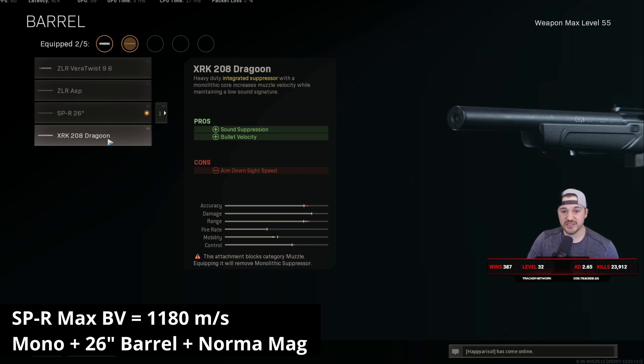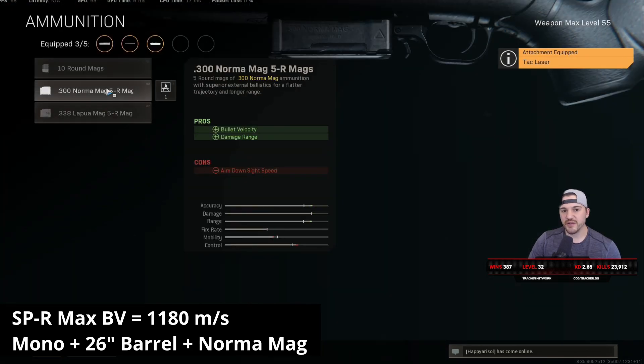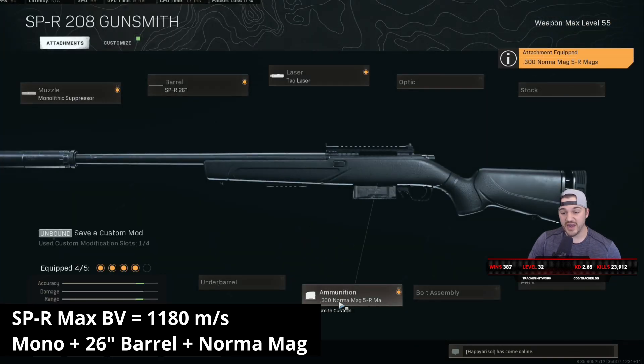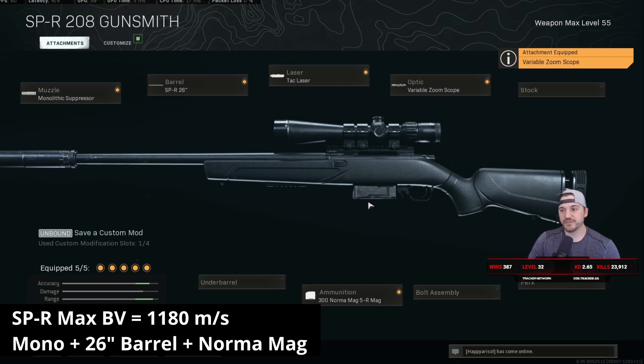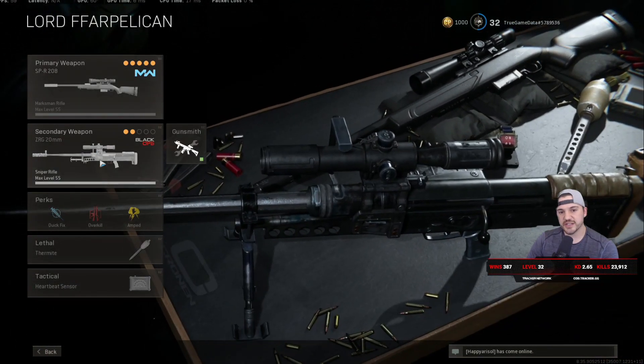Just a side note — the dragoon barrel is an integrated suppressor so it has no tracers, which means you can be a super sneaky sniper and people won't know where you're shooting from. But bullet velocity is terrible so it's hard to use at any range. Anyway, for the SPR build: monolithic suppressor, longest barrel, tac laser, normal rounds — normal rounds give the best bullet velocity. Lapua rounds are quite a bit slower, and running no ammo gives terrible bullet velocity, so normal rounds are essentially essential. For the scope, I use variable zoom and leave it on high zoom, which gives a bit more zoom than the KAR98 standard scope.